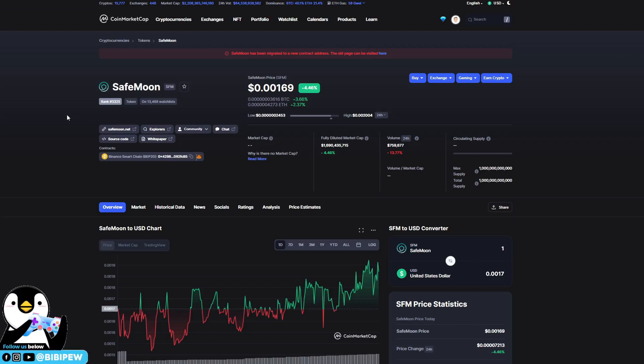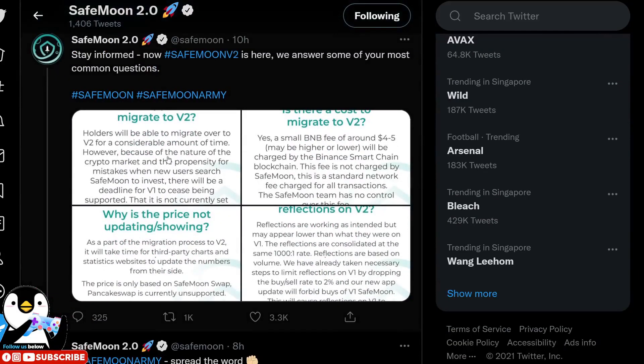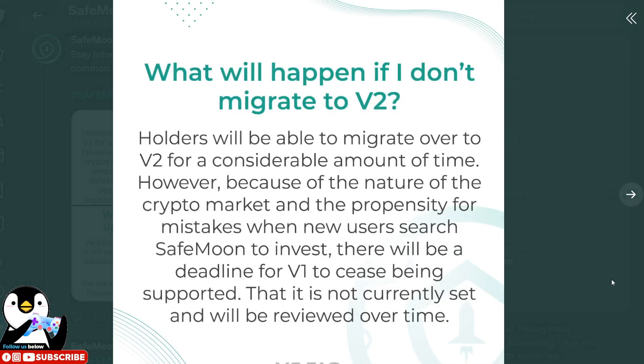So how can you migrate your SafeMoon tokens over to version 2? You can follow these steps. What will happen if you don't migrate to version 2? Holders were able to migrate over to V2 for a considerable amount of time, however because of the nature of the crypto market...